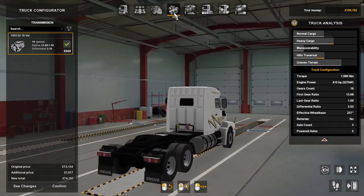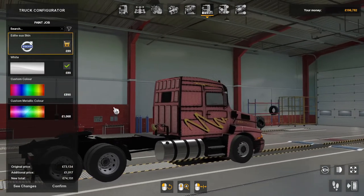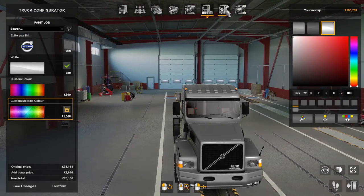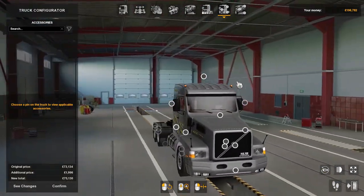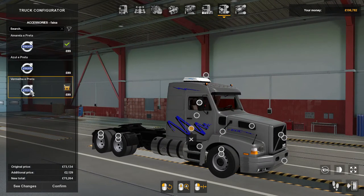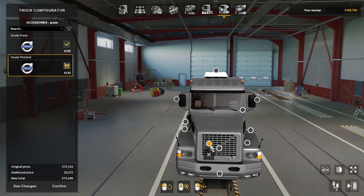No retarder by the looks of it, so that's going to be interesting. Interiors there's only one — standard, just says Volvo — and the interior looks really nice. Paint jobs — there is one that's already been done, just a skin, then there's white and custom colors. Accessories on the outside there are a few: air conditioning, paint job options on the cab in red, blue and yellow, antennas, and you can change your grille color.